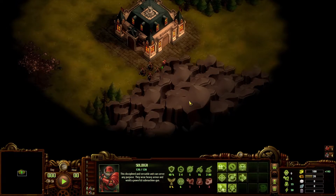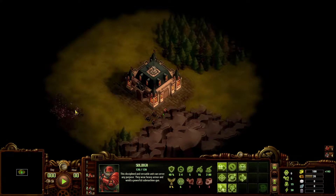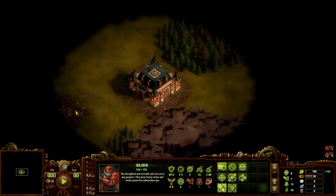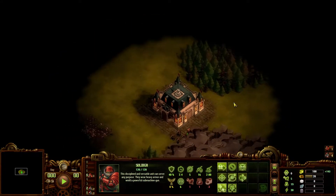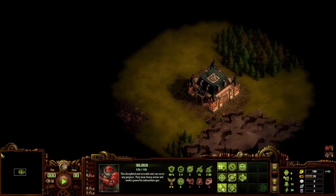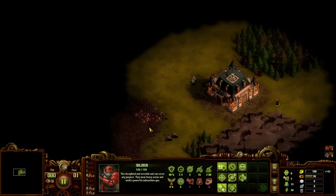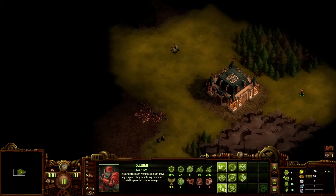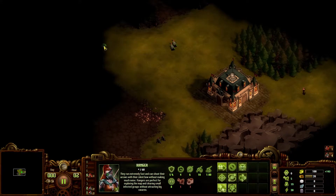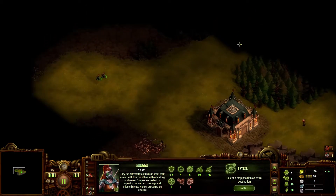I'm just going to start branching people out and get a view of the map. Right now we have some stone over here, southwest — more west, I guess. And then north we have trees. So far, no choke points. Maybe right here — I can't tell what's going on. Oh, we are in the open.